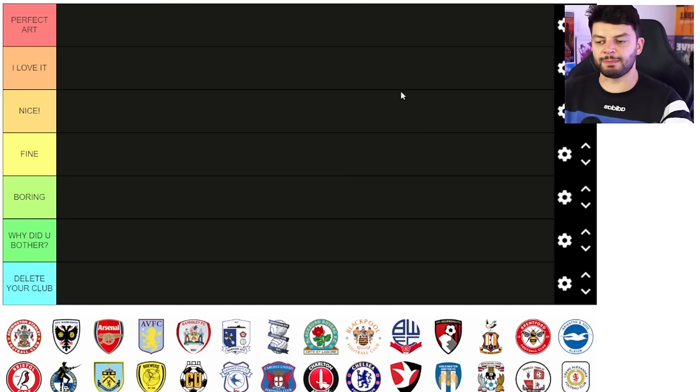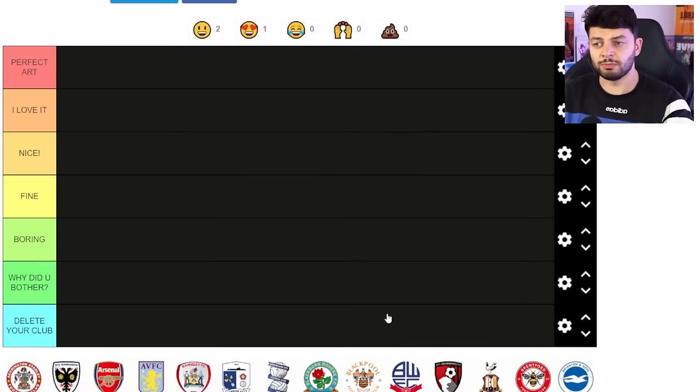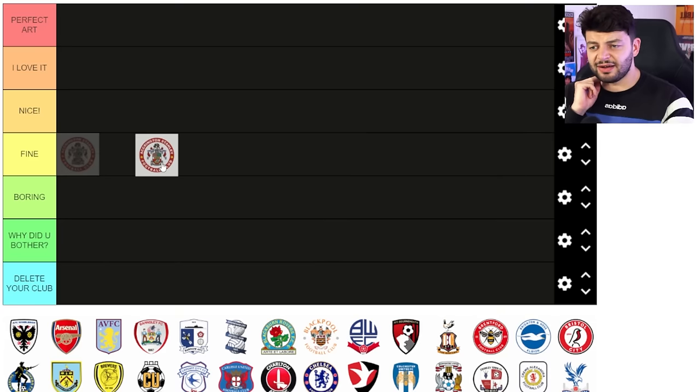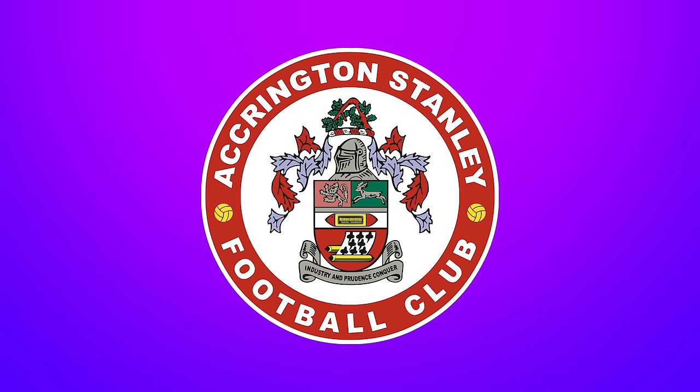Graphic design is my passion and we're just gonna go along with the order it's in. I believe this is last season so please forgive me for the new Aston Villa badge, and there's no Wrexham or Notts County but you know, you snooze you lose. Accrington Stanley is our first one and it's just boring — a roundel with an old coat of arms in the middle. It's fine, inoffensive. I'm sure they like it but it's 2023 mate, simplify it a little bit.